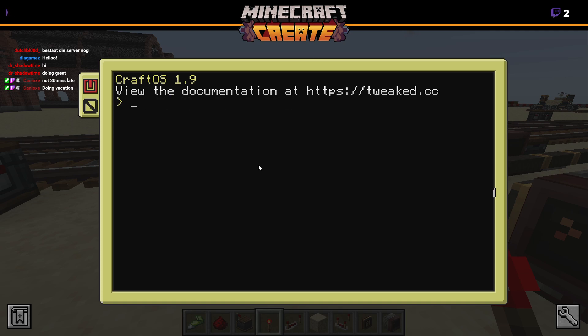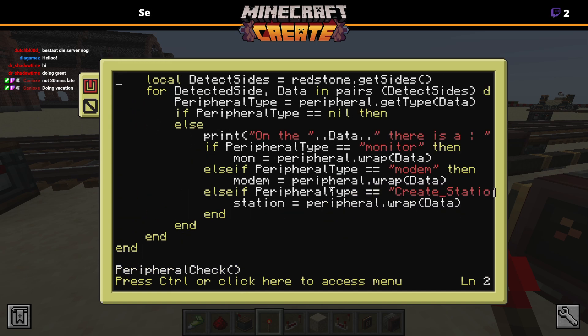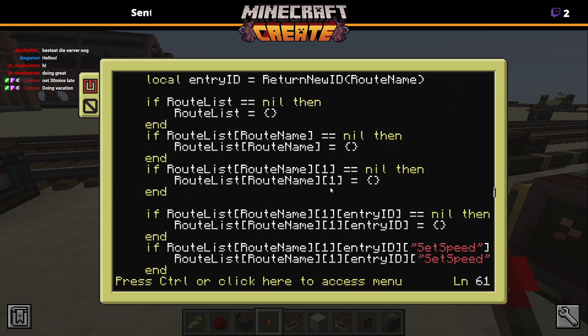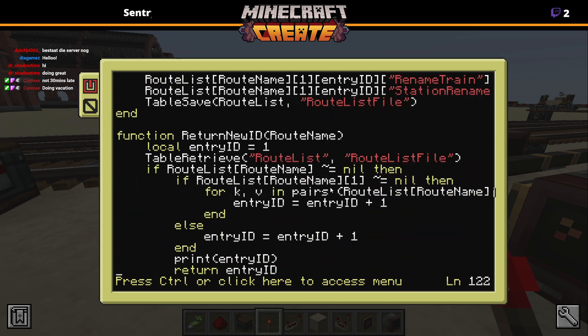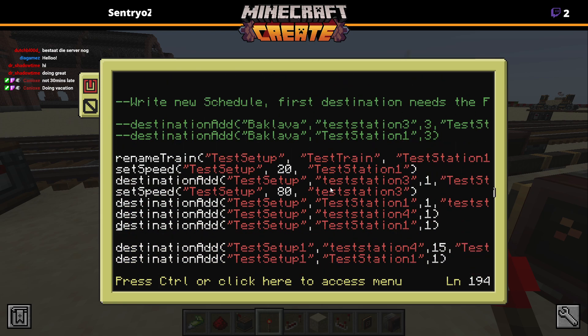Let me change the root right destination. So in this file — we've been here before — if I go down all the way, we write down the routes with the name of the route and what it should do. In this case it's a renaming of the terrain itself, setting the speed, destination, set the speed back up, destination, destination, etc.